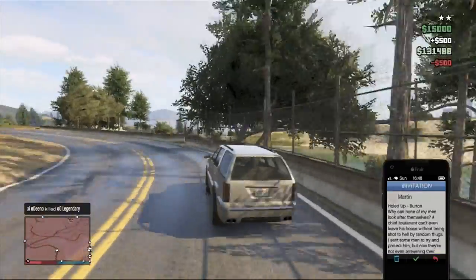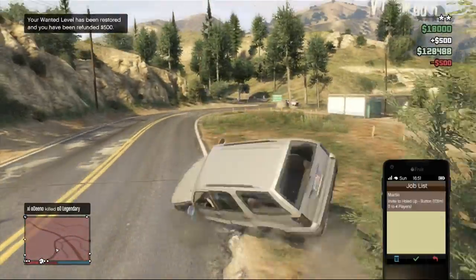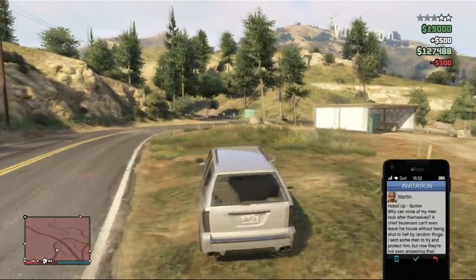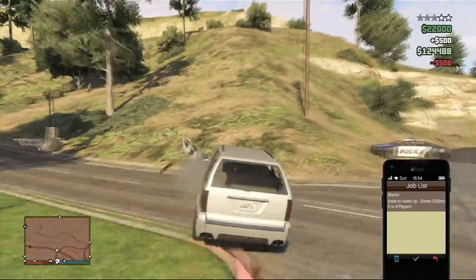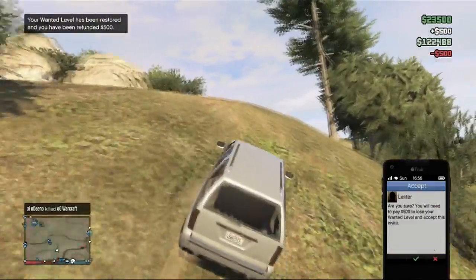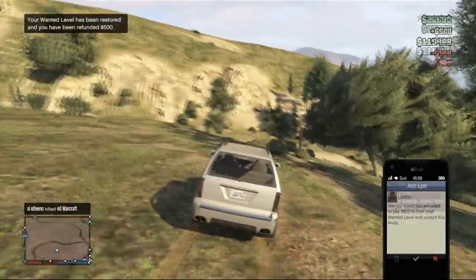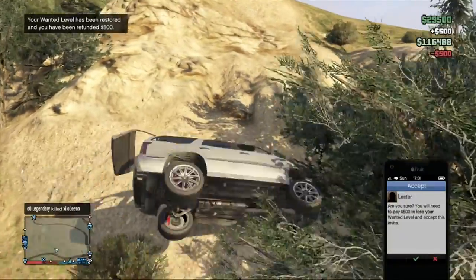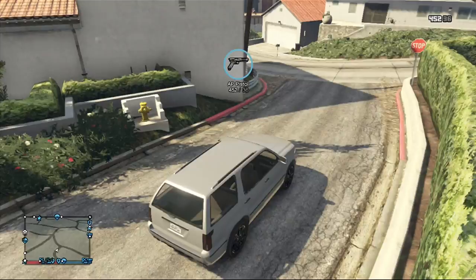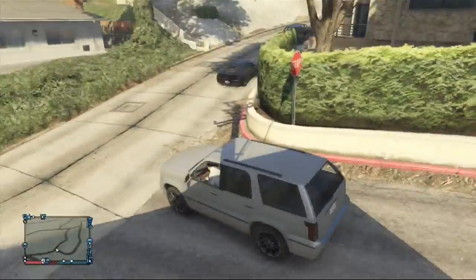So if you could get a five-star wanted level and you're at quite a low level, you could very quickly get to a very high level. If you do this and you're at about level 30, you could probably go to about level 60 in around 20 minutes to half an hour if you're doing it correctly. If you're doing it with a one-star or two-star wanted level, it's going to level you up a lot slower.